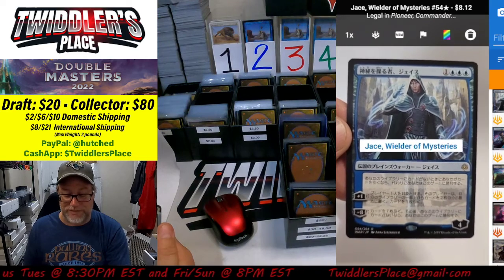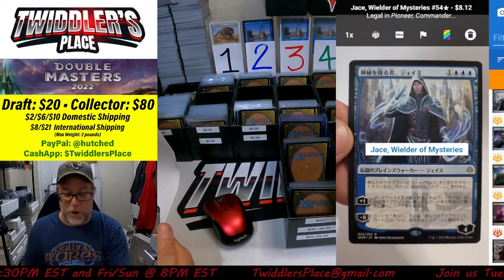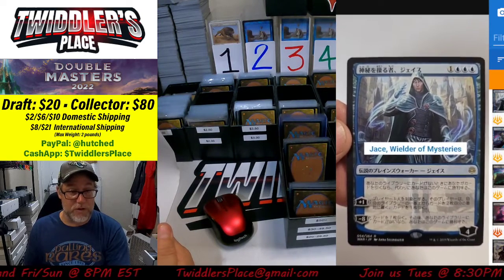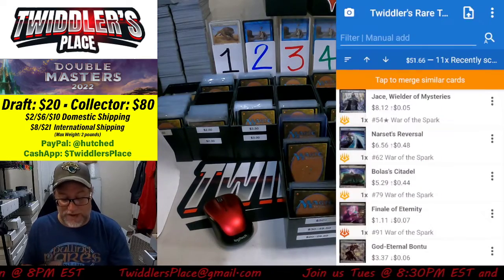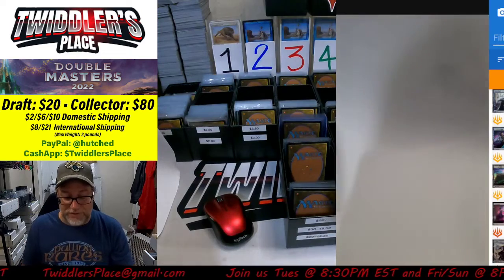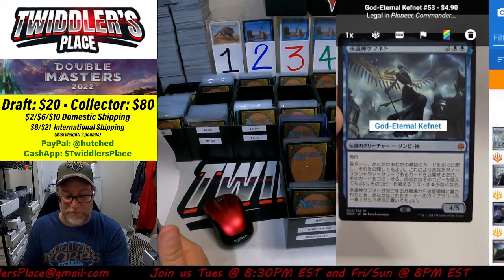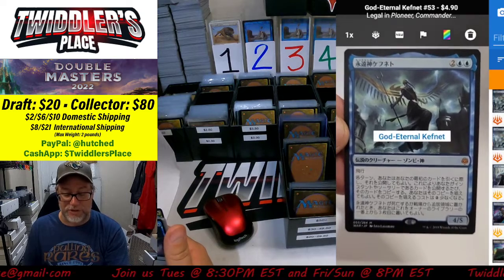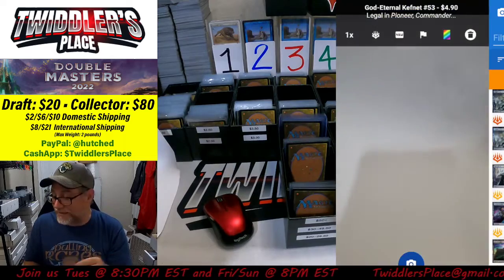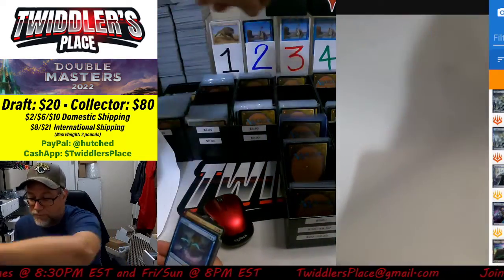Jace Wielder of Mysteries — that is a different type of art, that's where the star comes in — $8. Very cool. These seem to be holding their value somewhat. God Eternal Kefnet — that is coming down, so we'll make that a $4.50 card.